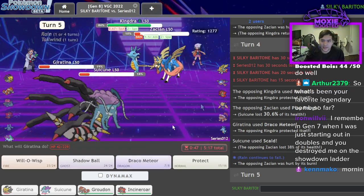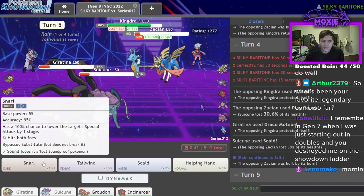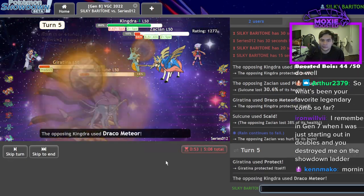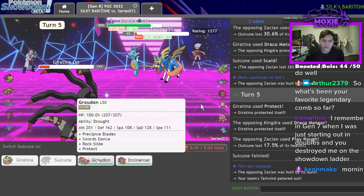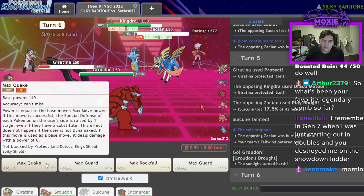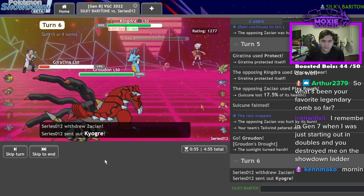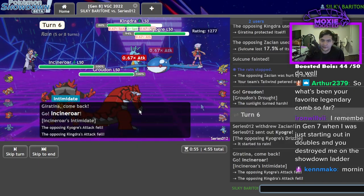Zacian goes down soon, which is going to be amazing for me. I can Protect now and Snarl. Now I'm going into Groudon, I should be able to go Incineroar here, and I'll click Max Quake on the Kingdra — yeah, I'll be able to get this off and should take the hit. Now I have Fake Out versus Kyogre.